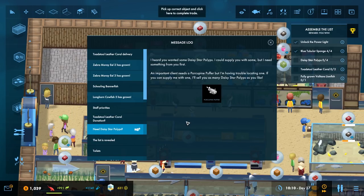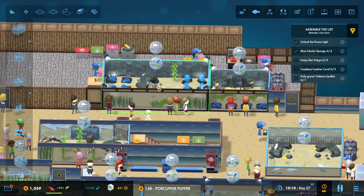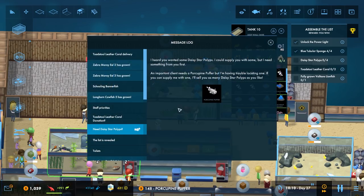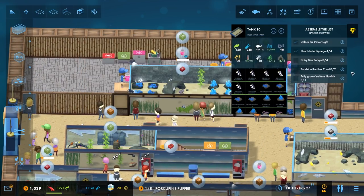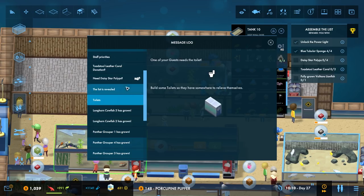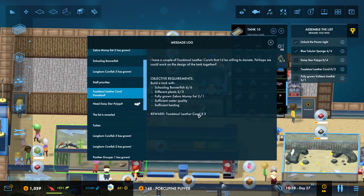Because it was this, wasn't it — I heard you wanted some daisy star polyps, I could supply you some but I need something from you first. An important client needs a porcupine puffer but I'm having trouble locating one. If you could supply me one... did I just put one in? And then I don't know — sell it? Does that work? No. How did I actually get it? Where is the toadstool leather coral? It said it would give me them but I don't have them — is it like an inventory or something? No, no, no — oh, they're growing, excellent! They're all growing, excellent! Reward — toadstool leather coral, where did it put them though?